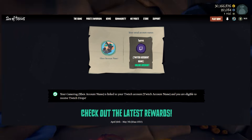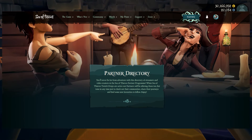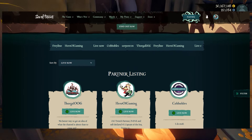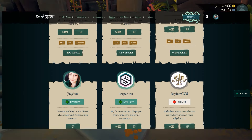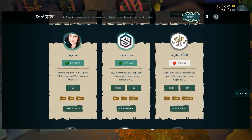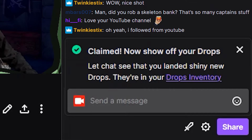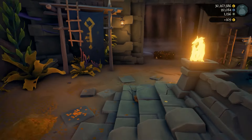Next, you'll have to find a Sea of Thieves Partner Streamer to watch to get your drops. Go to the second link in the description — the Sea of Thieves Partner Directory — search through the list and find anyone with the live indicator, click on their Twitch icon, and that'll bring you to their Twitch. Once you've watched them for long enough, you'll get a notification in the chat saying you scored a drop. Then click Claim, or click on your icon, hit Drops, and claim it from there.